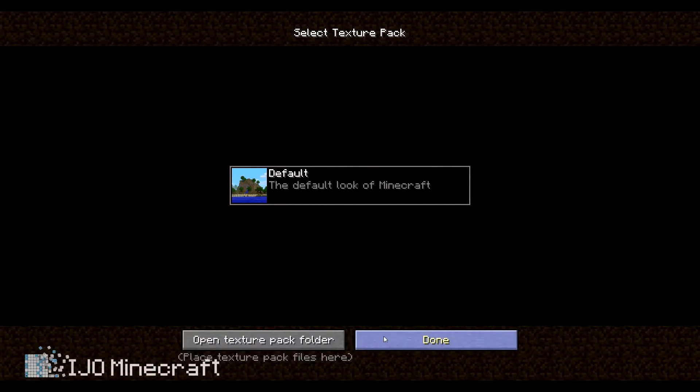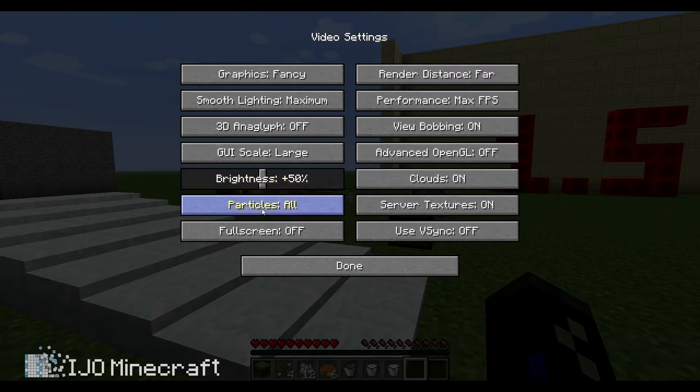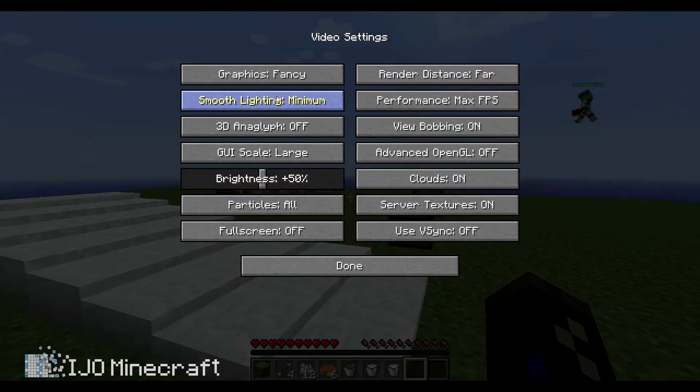Texture packs are right here now, and maximum lighting settings and stuff like that. And Ben, you didn't even look at the block of redstone.